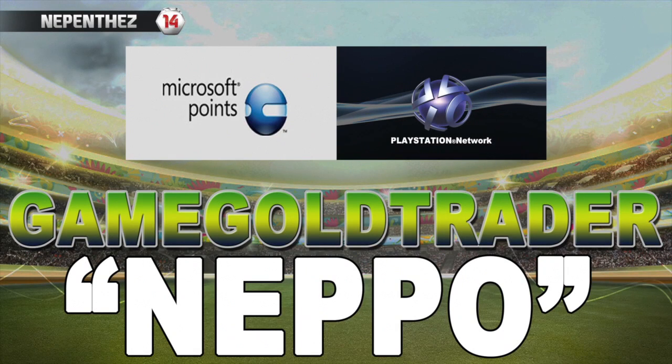For Ultimate Team coins, check out GameGoldTrader.com — their link is in the description below. It's a very fast and reliable service, and if you use the discount code NEPO at checkout, you get a discount on your coins. They also offer PSN, MSP, and other Game Gold as well.